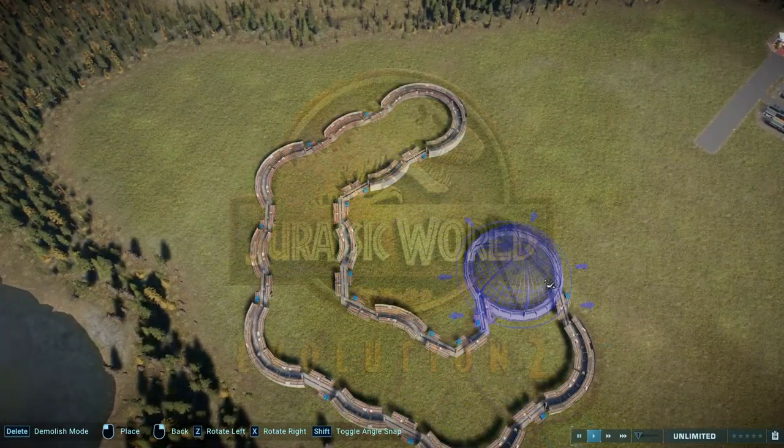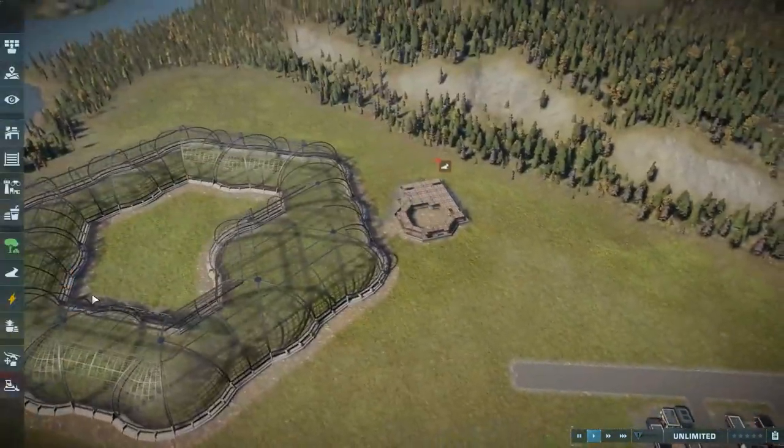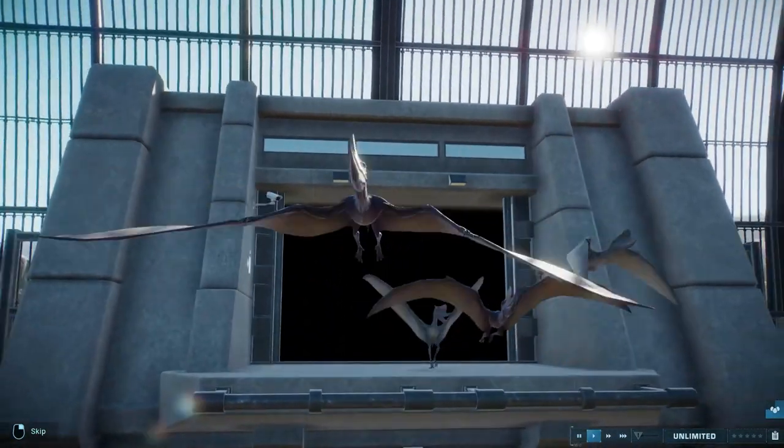Hello everyone and welcome to another exhibit speed build for Jurassic World Evolution 2. This time an aviary with the brand new Suncryptorus, Dimorphodon, Topajara and Gallimimus — but without the use of mods.